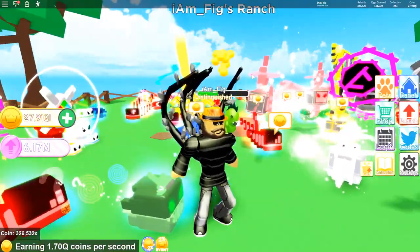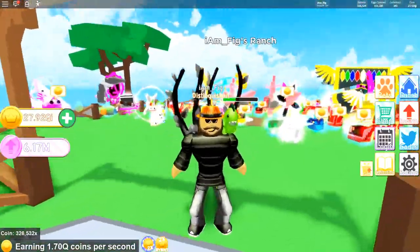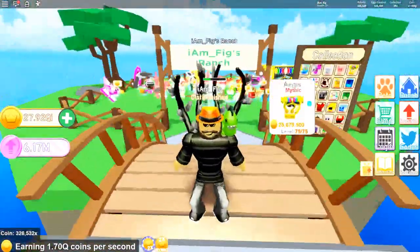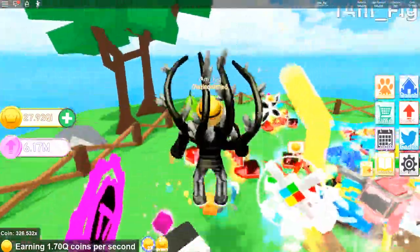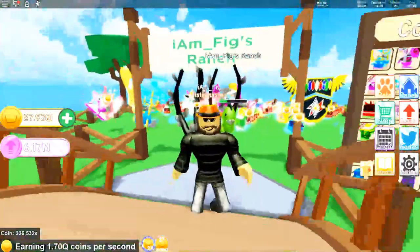Update 21 brings with it a double coin event which ends on September 16th. This is the best time for you to grab as many coins as possible, grab as many pets that you don't have, add them to your collection, and get as many rebirths as you can. Jump into the game and grab as many as you can.